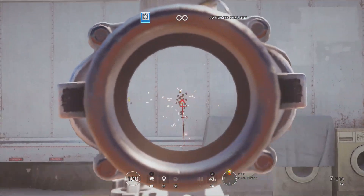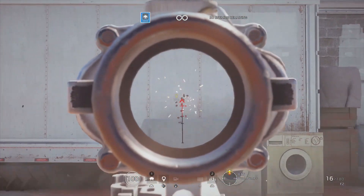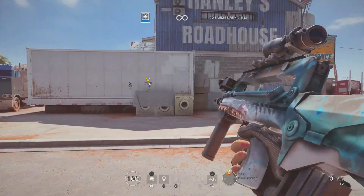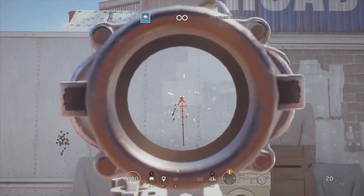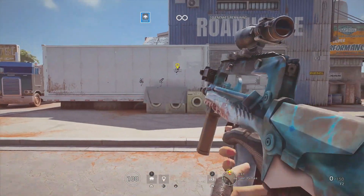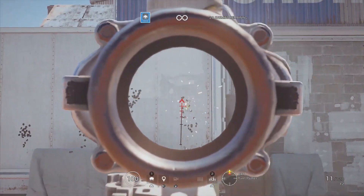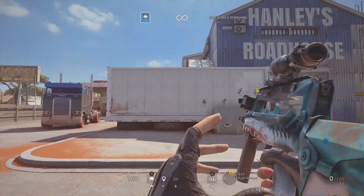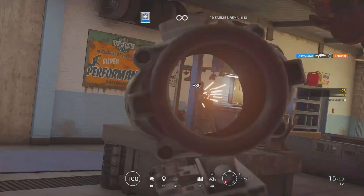Here we're practicing recoil control. I mainly focus on pulling down to get the grouping as tight as possible, and I keep myself at a distance of 10 meters. Ubisoft put out an infographic back around Year 2 or 3 saying the average gunfight distance is about 9.5 meters, so I stay at 10 meters.